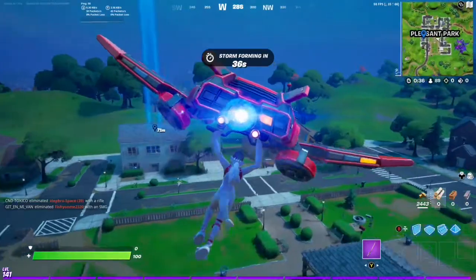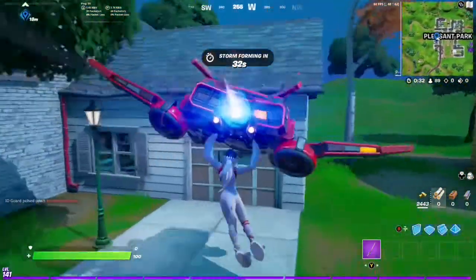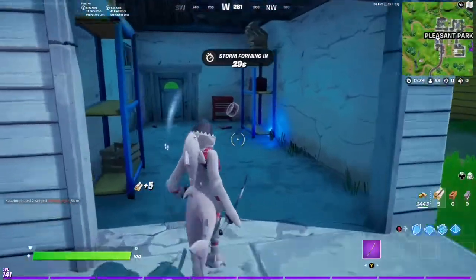We're going to start things off in Pleasant Park at the White House and we're going to go in through this garage. And there is that spray can.